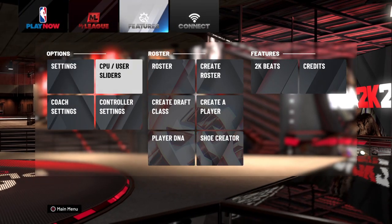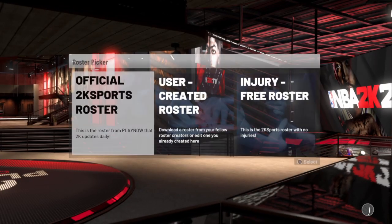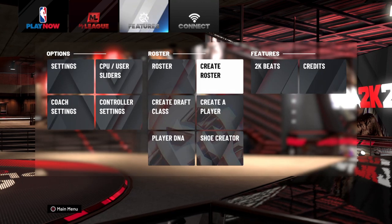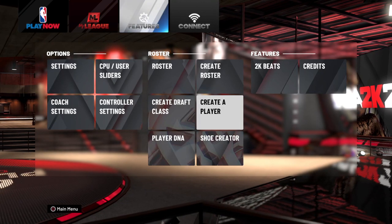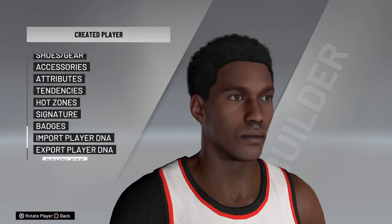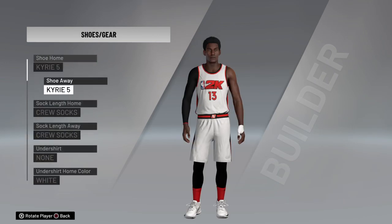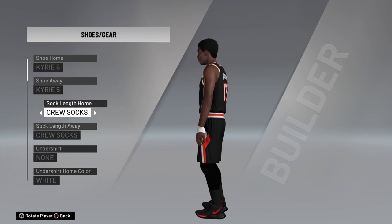What you do is go to Features, then go to Create Roster — don't worry, you don't have to create an actual roster — then go to Create a Player. You do have to create a roster too. Click this, and for you guys, actually choose your abilities and what kind of shoes you want to wear.